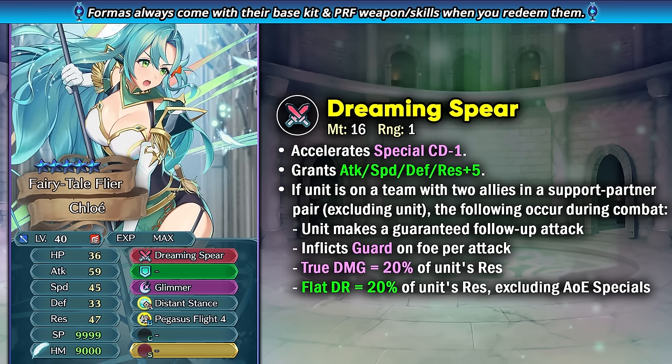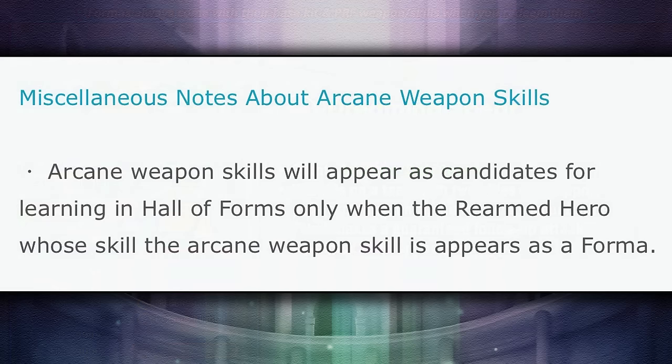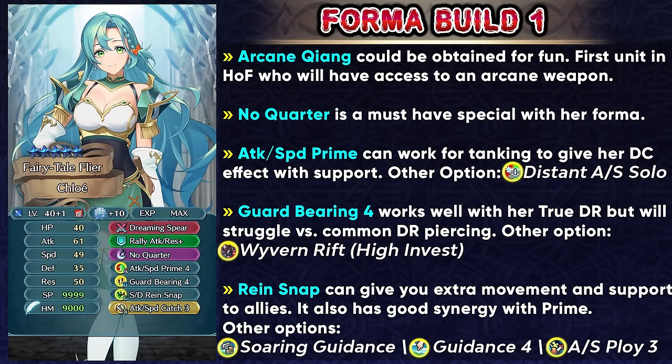Getting the ploy skills and other skills with the visible stats is going to be good. We've got a lot of slot B options that work with her weapon, and the flat damage reduction in her weapon makes her a unique lance flyer. You can also get Arcane Xiang on Chloe because Rearmed Alfred is in the Hall of Forms — they've always explicitly stated this was possible but it wasn't really possible before, and now it is, so you can just try and get that weapon for fun. For her special, No Quarter is a must-have because you need damage reduction piercing nowadays, and Attack Speed Prime can be the slot A skill so she can get the distant counter effect with support units, which goes well with her tanking playstyle. You can also run Distant Attack Speed Solo if you only want to run a Prime skill and get the visible status effect.